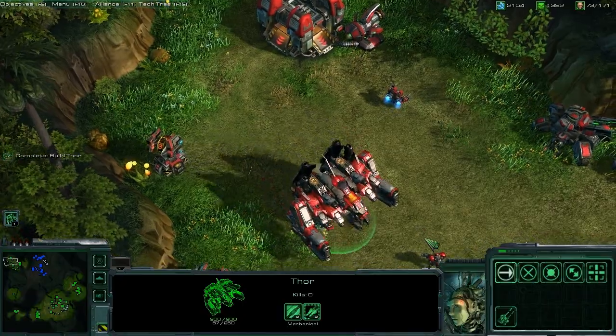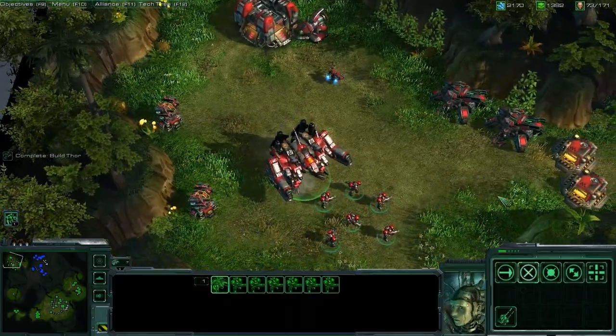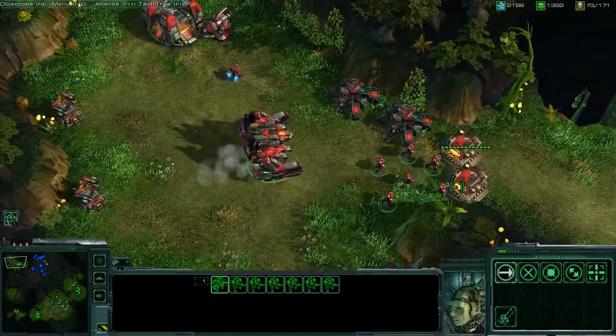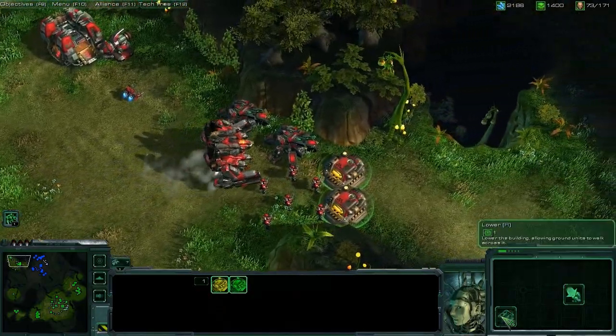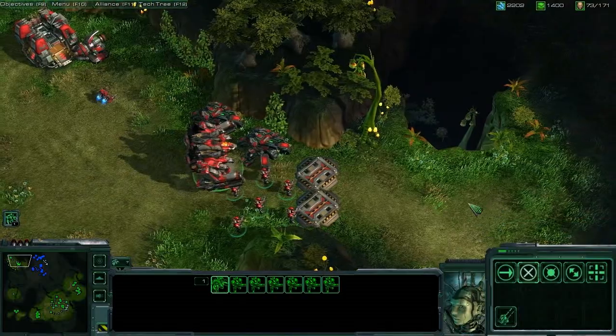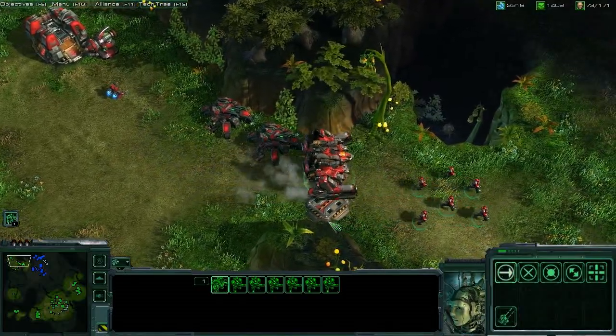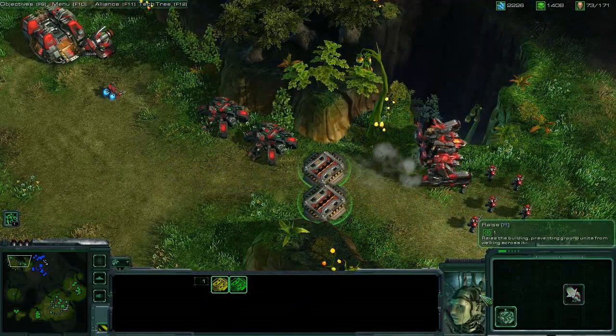Now it might appear that we are trapped inside our base. But in StarCraft II, supply depots can be lowered into the ground into a special defensive position that allows our units to path over them. And once we've moved through, we can raise our supply depots back into position to protect our siege tanks.